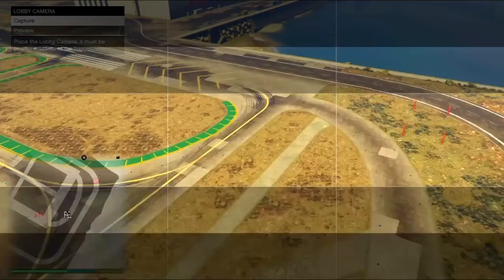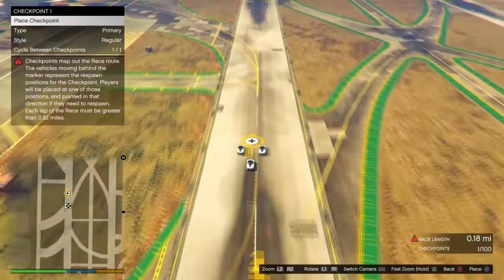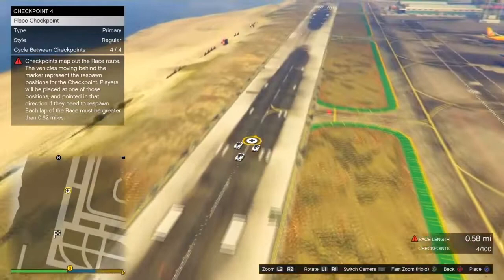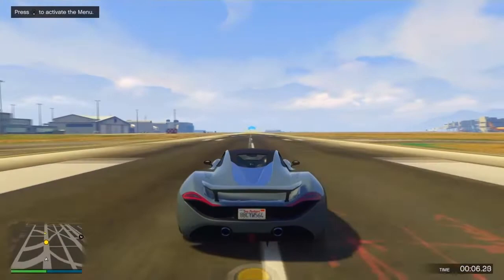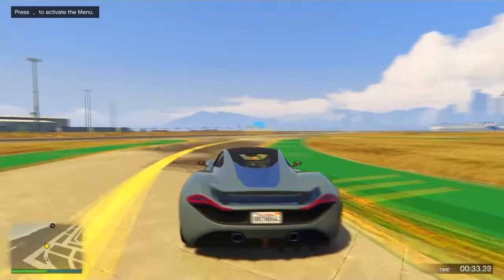Go over to the airport using your map. In race details, place the trigger points down and stretch the race to exactly one mile long. Place the main trigger then add checkpoints — you can see the distance increasing in the bottom right. It must be exactly one mile or it won't let you test the race. Try to finish the race quickly once you spawn in or you may get kicked out.